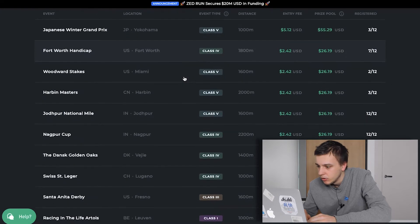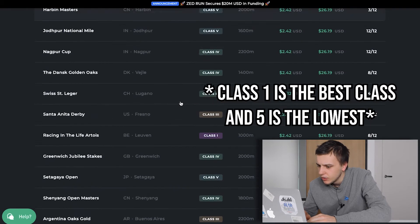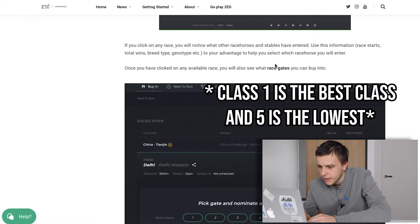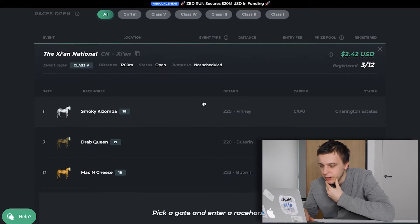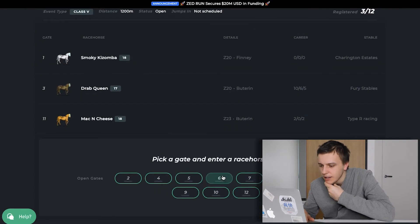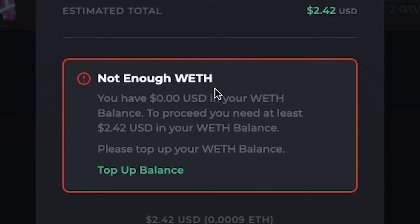Oh, this seems simple enough — that seems a little bit more up my alley. Wait, is higher class the better, or is lower class the better? Alright, let's pop it in an actual race. Do we go 1200 meters? See if it's a sprint horse? Let's go number six. I'm a little bit confused on the process but I'm gonna figure this out.